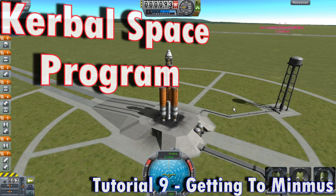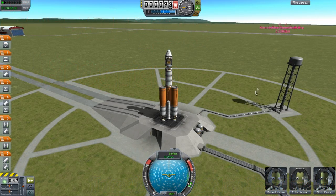Hello and welcome everyone to another tutorial episode on getting to Minmus. We have Kimand, Erdren, and Sidvan. Let's get this rocket off the ground.